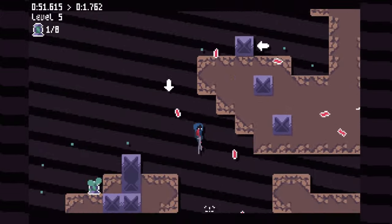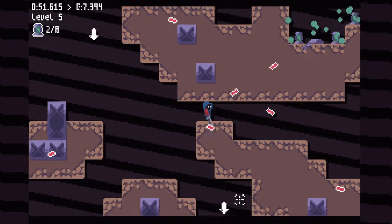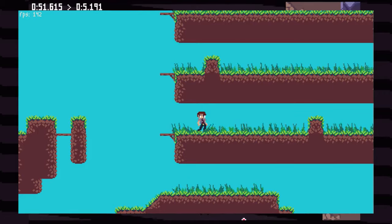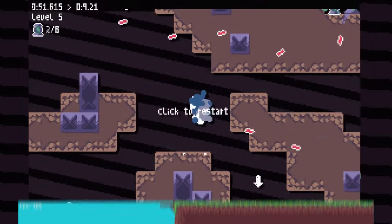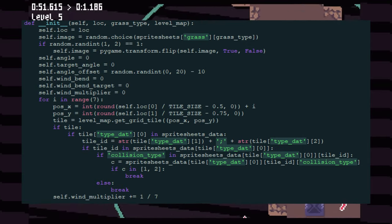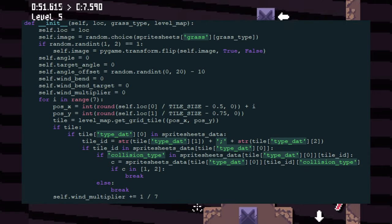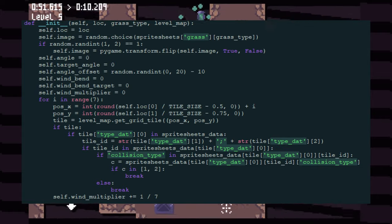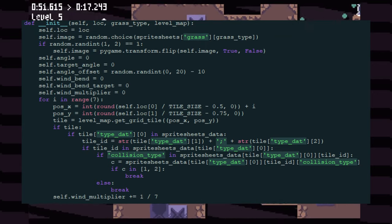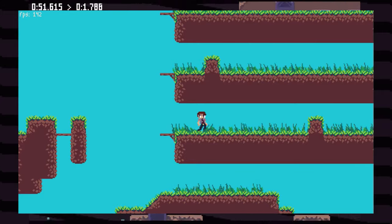One last grass feature: I wanted grass behind objects to not get blown as hard by the wind. Since grass doesn't move relative to the terrain, I only have to calculate this once at map load. I check a range of tiles to the right of each grass — since wind always comes from the right — and depending on how close the nearest tile is, I apply a wind modifier that multiplies the wind speed. The nearer the block, the less the wind blows the grass. It's subtle but nice to have.